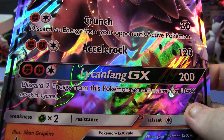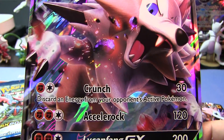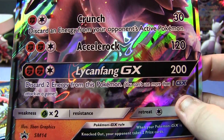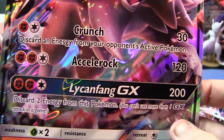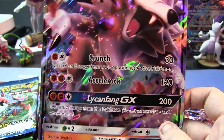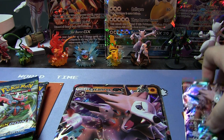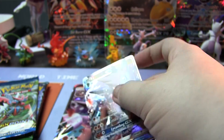Lycanroc, Lycanfang GX — discard 2 energy from this Pokemon and do 200 damage. Not a bad thing if you're already using your GX move. Accelerock for 120? I feel like Lycanfang is the finishing move. You do some damage with Accelerock, and Lycanfang is for when you just need to knock something out quickly. Pretty interesting card actually. I have yet to make a deck with the GX cards, but that's pretty cool.